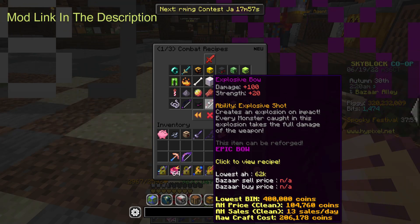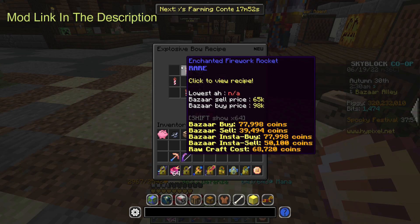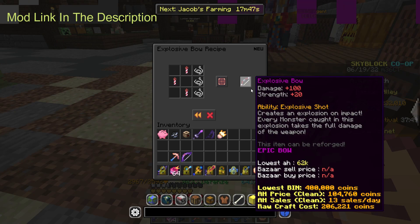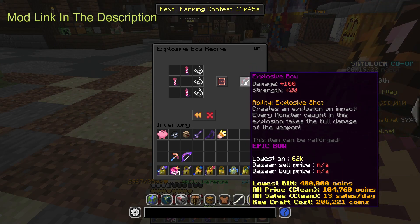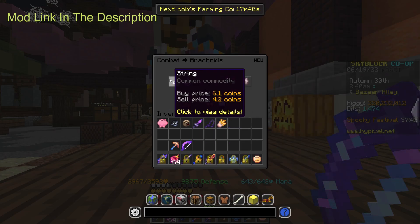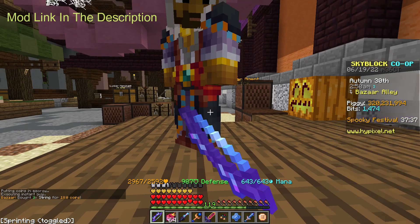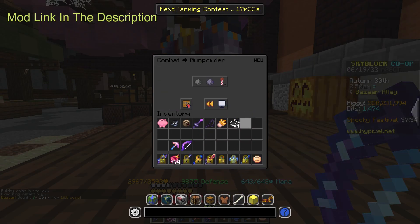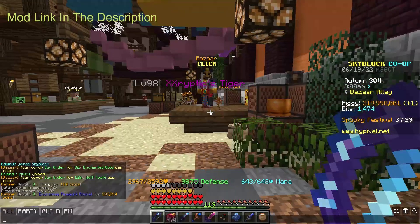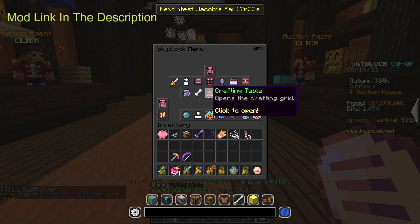From what you guys can see here, the explosive bow sells for 400k, but you can craft it for 206k. So you can just insta-buy three of these and three of these, and then for 200k you'll have an explosive bow. I'll just do it right now to show you guys real quick. It's pretty simple, but the hardest part is knowing what to flip. Going into gunpowder and buying instantly three — it came out to 233k, but pretty close to 206k.